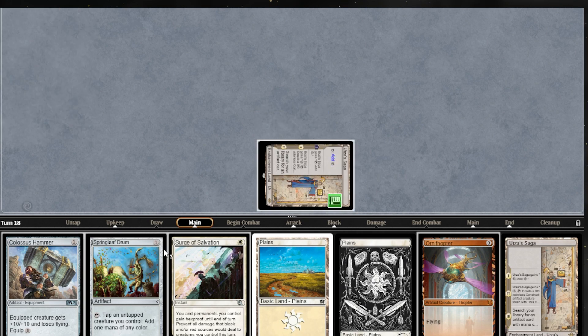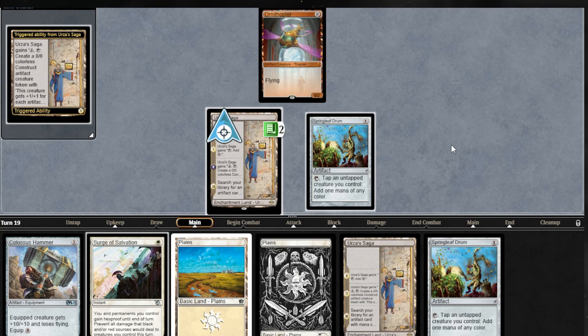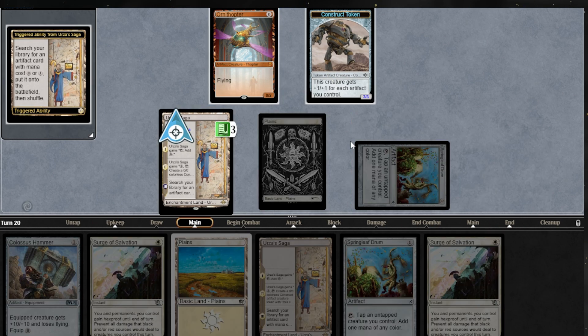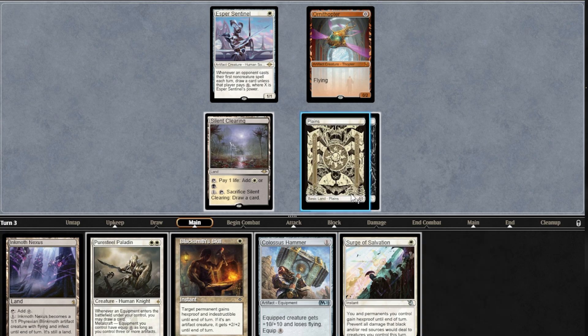Springleaf Drum and a zero-drop can let you play a Turn 1 Urza's Saga and make a construct on Turn 2. But if your zero-drop is your only creature, it might be wise to hold it in hand until Turn 2, not to expose yourself to creature removal. Pure Steel Paladin's draw-a-card trigger can be detrimental.